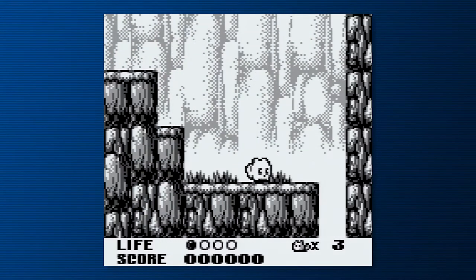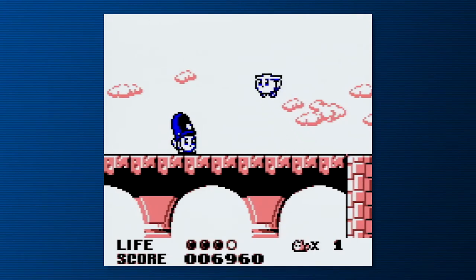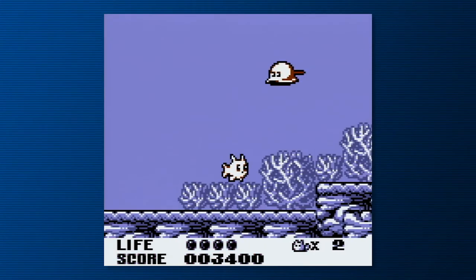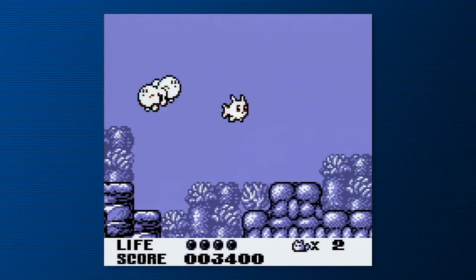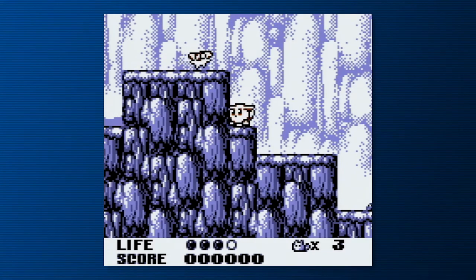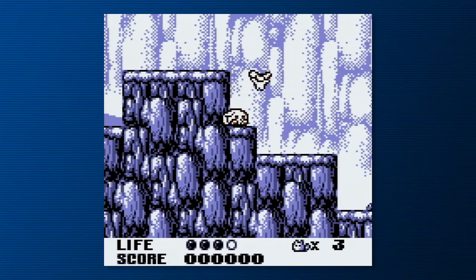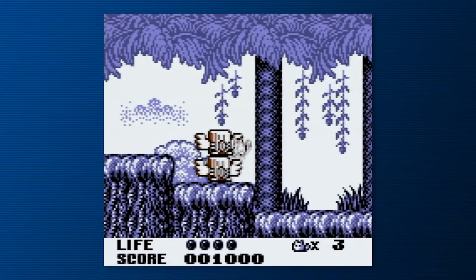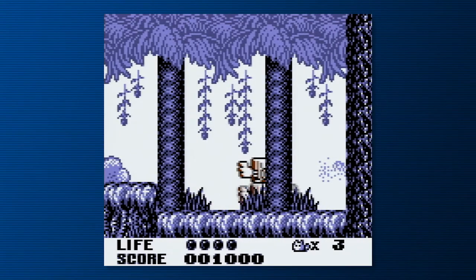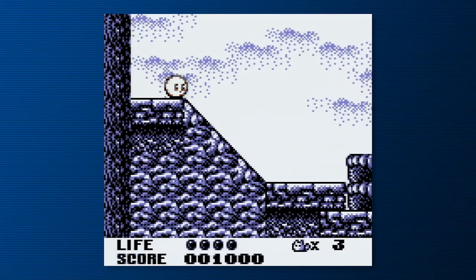Aside from those, you can switch between three basic forms by holding up or down on the D-pad and pressing B: upward for a helicopter that completely ruins any of the game's platforming, and downward for an extremely situational fish. These only get the chance to be remotely useful a couple of times in the game, and some of the rules about where you can and can't fly are either way too lax or way too strict, depending on the stage.